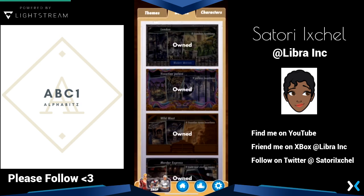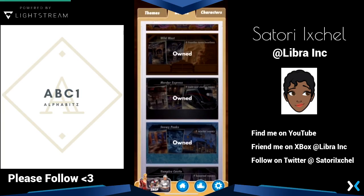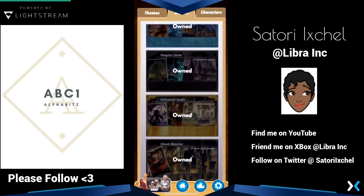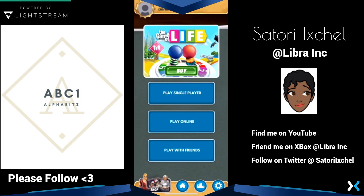Here are all the boards: London, the Venetian, Wild West, Murder Express, Snowy Peaks, Vampire Castle, Hollywood Studio, and Classic Mansion. I thought that was kind of cool.